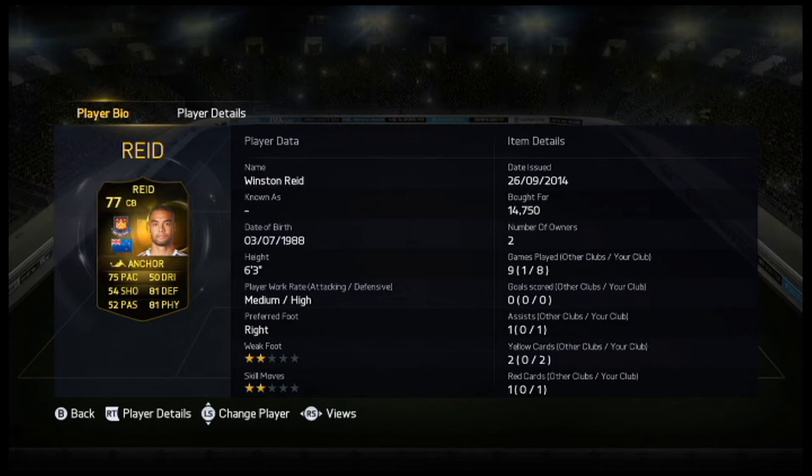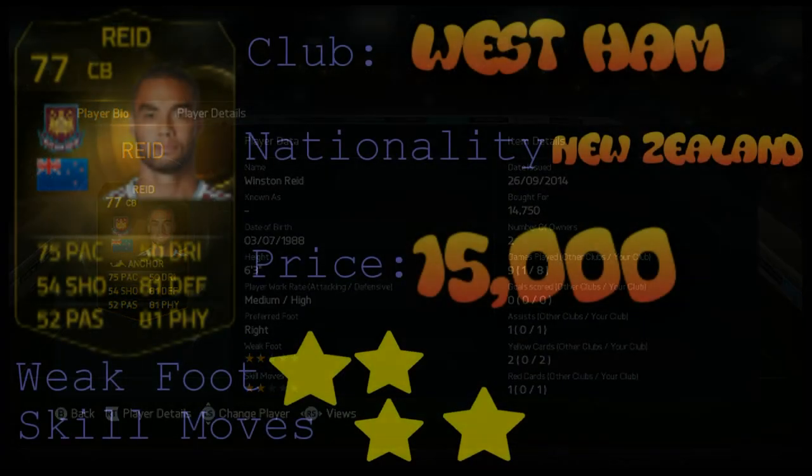He's got 54 shooting, 52 passing and 50 dribbling, which you don't need in defence really, because those are attacking attributes. He's got 2-star weak foot and 2-star skill moves, which you don't really need your centre back to have much higher than that.